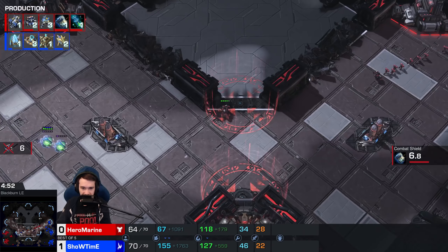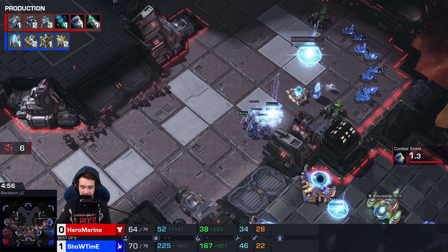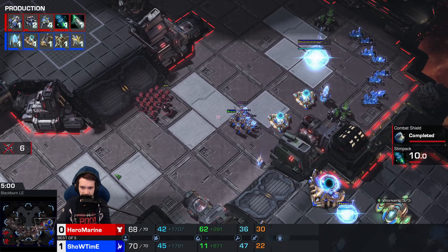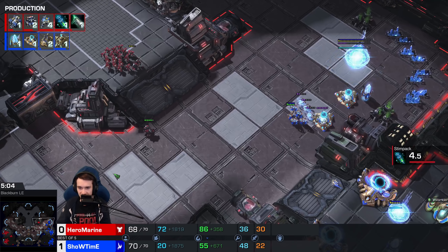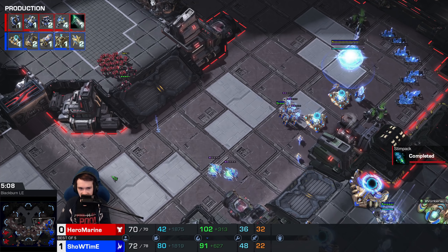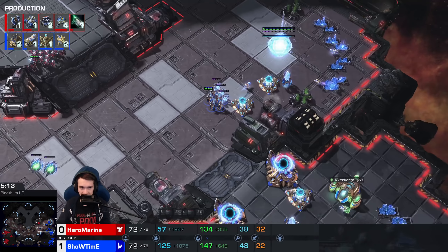Killing six SCVs, cutting off some Marines. Now can he hold it? Stim is not done, Combat Shield finishes up. There are two Shield Batteries. The third Nexus isn't complete — until it's complete, you can't use Shield Battery Overcharge. That is a very key point. Does he use a Revelation or does he save the energy? He uses a Revelation.